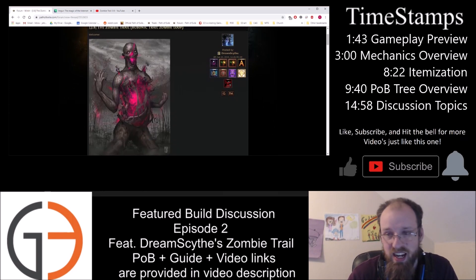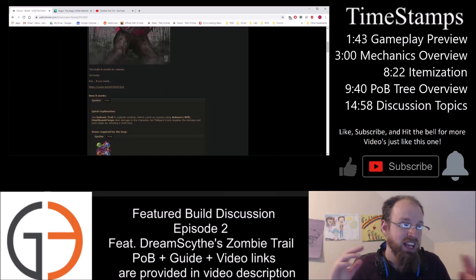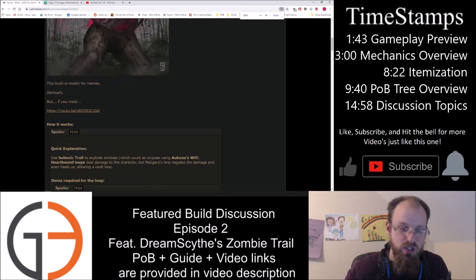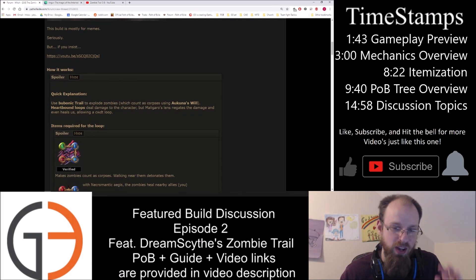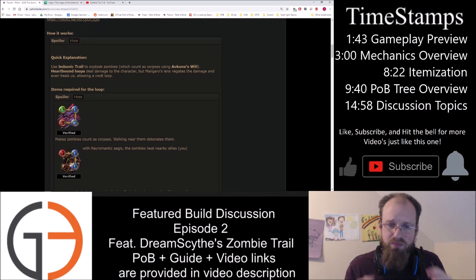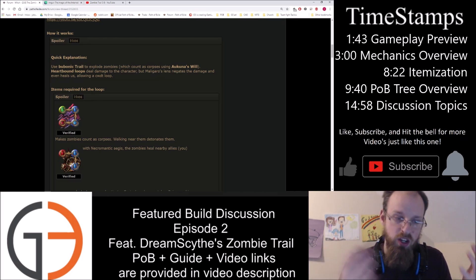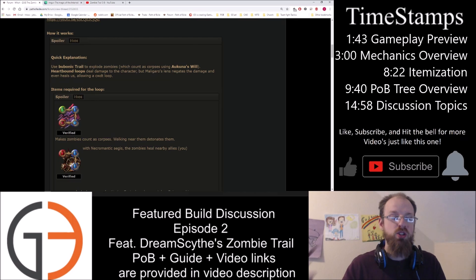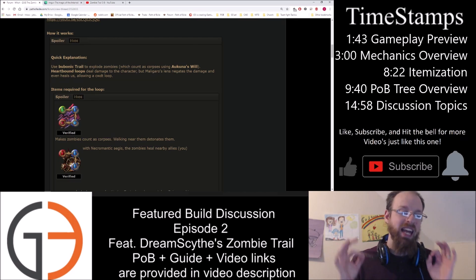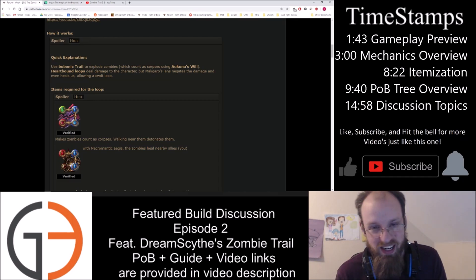Here is his awesome artwork attached to the forum guide. He says straight up from the get-go, this build is mostly for memes. But seriously, if you insist, here you go. The quick explanation is as follows: you use Bubonic Trail to explode zombies, which count as corpses using Akuna's Will. Heartbound Loops deal damage to the character, but Malagaro's Lens negates the damage and even heals you, allowing for a cast when damage taken auto-proccing loop.